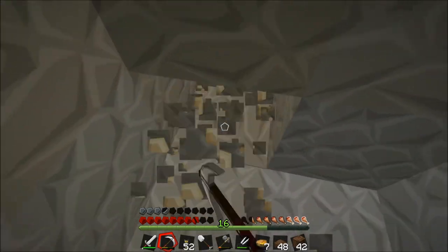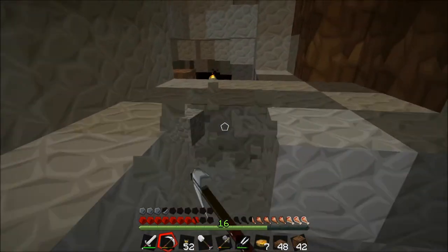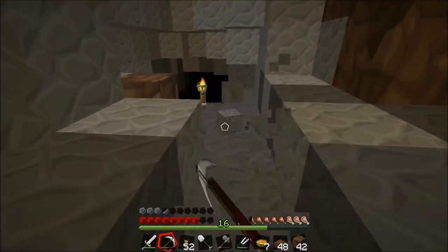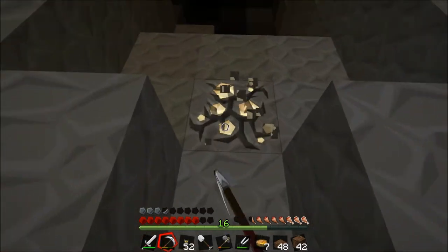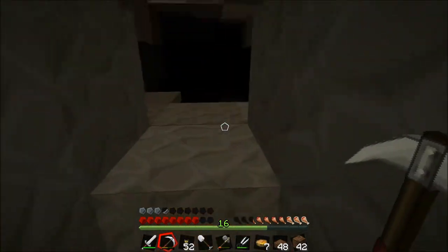Down here the goal is basically to find diamonds. This cave goes all the way down to diamond level and we definitely want to find some. Therefore we can start making some diamond tools - maybe a nether portal if we get some obsidian.